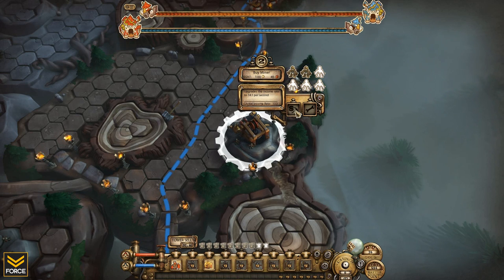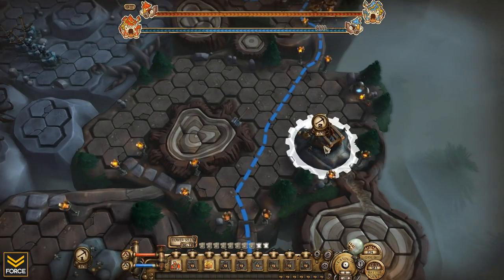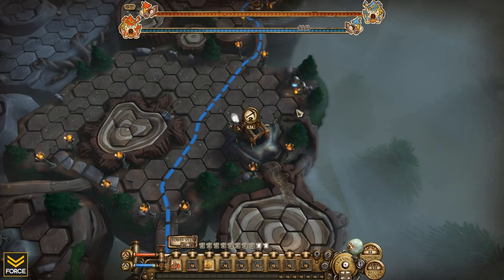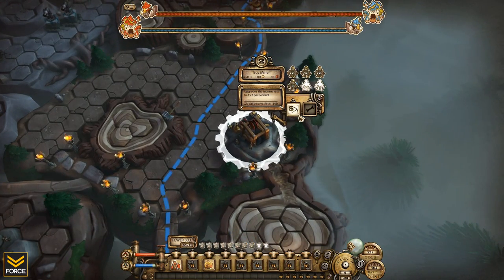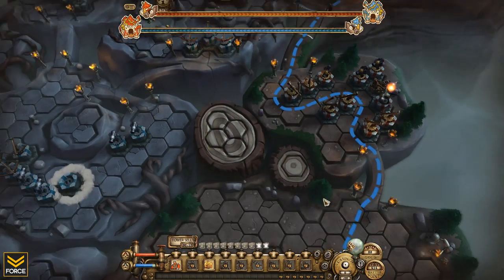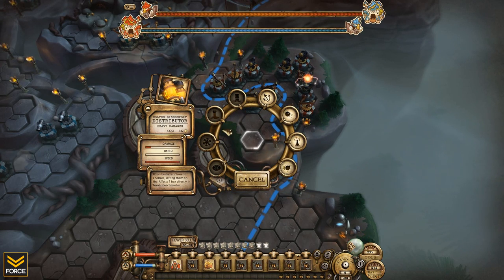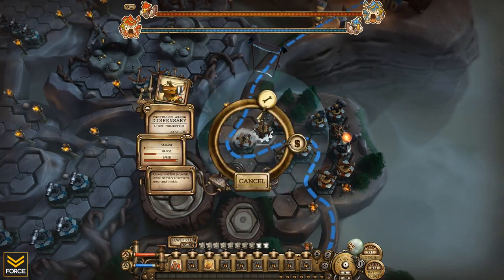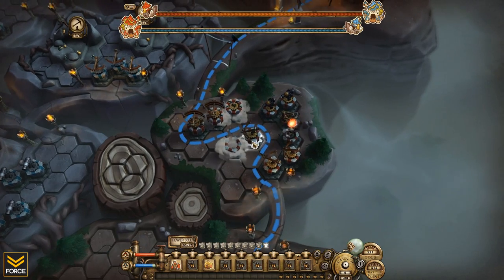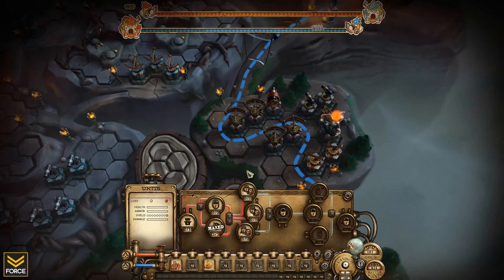I'm going to upgrade this mine and start purchasing miners for it as well. These cost a little more — 100 gold, 45 battle points — but since I've got the economic advantage I can afford it. He's still doing some damage to his castle. My towers, even un-upgraded, are doing fine. To place a tower you click on one of these hexes and scroll through the types — it progressively costs more. To upgrade a tower you just click on it and it upgrades right away with the default focus. I've got a ton of battle points to spend on more upgrades.